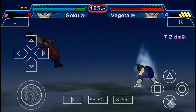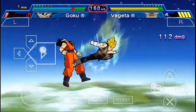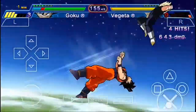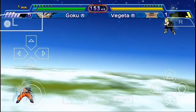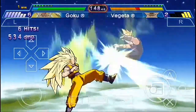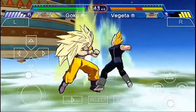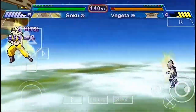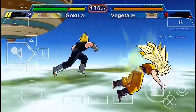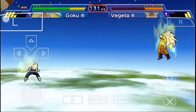Vegeta is transforming into Majin Vegeta again as usual. My strategy is: first hit Vegeta with the Spirit Bomb, then transform into Super Saiyan 3 and put up a really good fight. As you can see, I'm already doing well — oh wait, Vegeta just used some instant transmission or dodged my ki blast to come behind me and cancel out my Super Kamehameha!